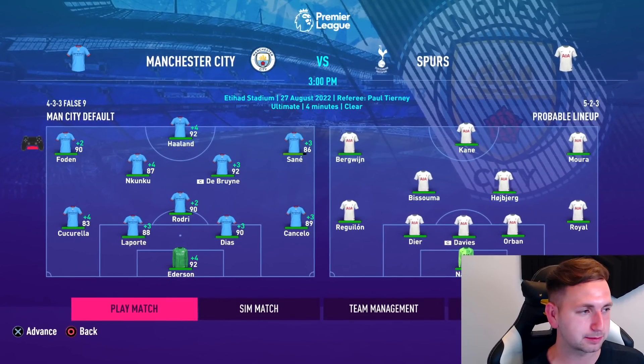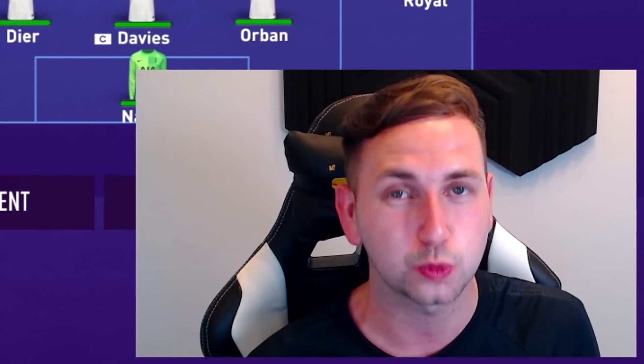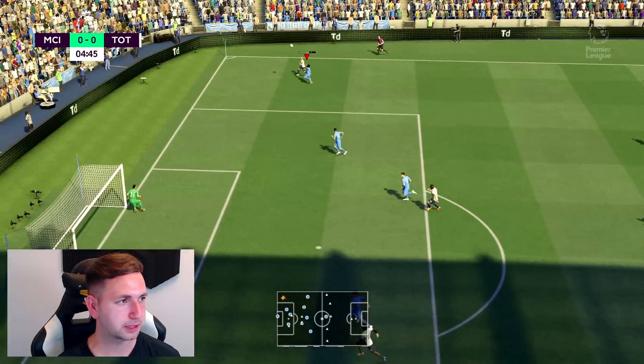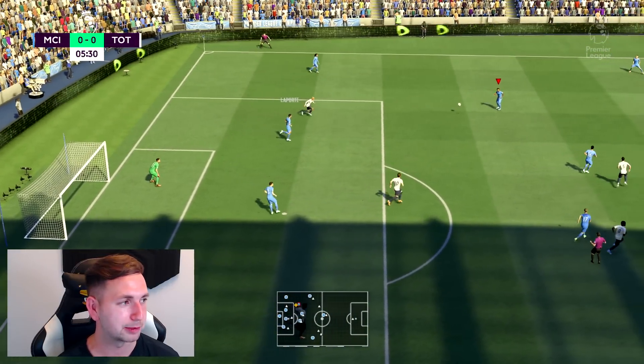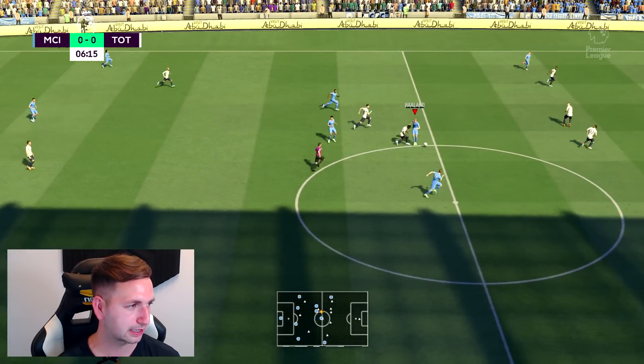Let's play our first game in today's episode — taking on Spurs, we're at home for this one. Last season in the Champions League we beat them twice, with Haaland getting a hat-trick in the first one. It does look weird seeing Sane with 37 on the back of his shirt — you guys have to let me know what kit number to give him.